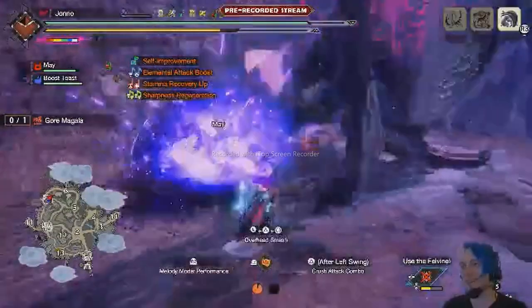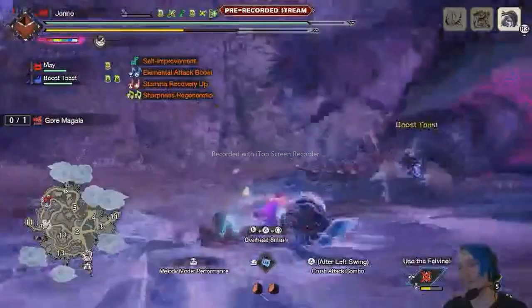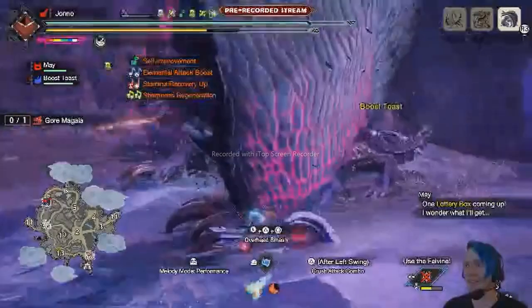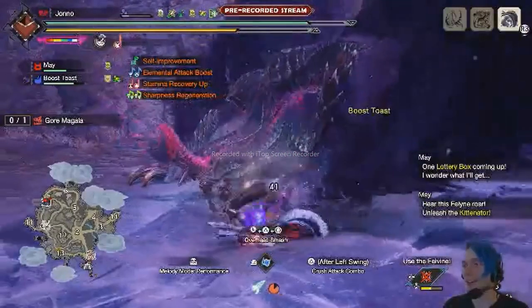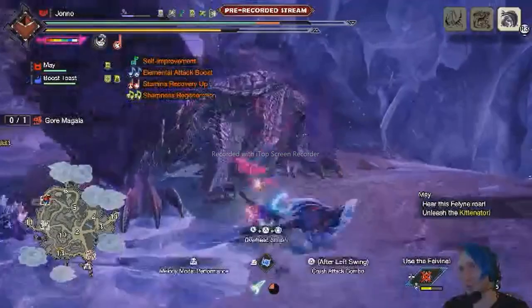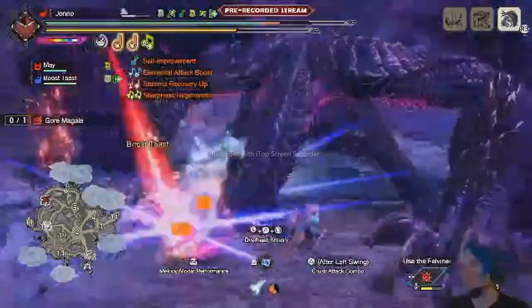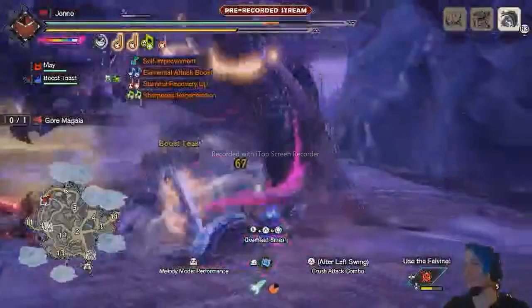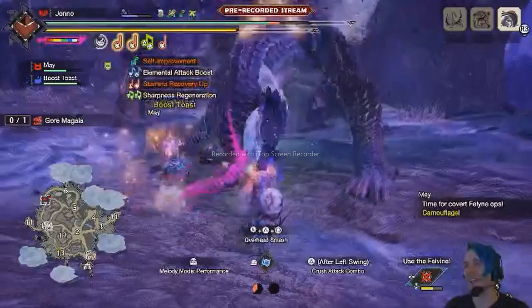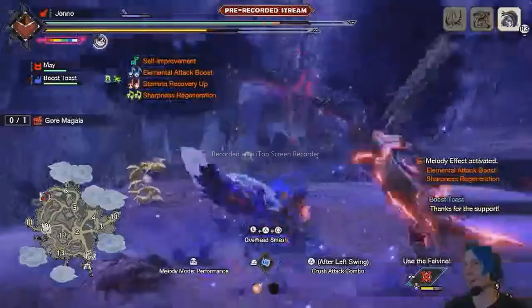Gormagala has gone full Gore now! Silk Bind Shockwave is definitely my favorite new Hunting Horn move — just the amount of hits, the stun buildup, the part damage, I love it. It makes me want to learn Hunting Horn more. What I love about Sunbreak — and also a problem for me — is I want to try so many different weapons: Sword and Shield, Hunting Horn, Switch Axe, Hammer, and now Insect Glaive looks fun too. Every weapon in Monster Hunter is like a whole new game unto itself. I'm trying for my egg attack — I need three songs or a Magnificent Trio to explode the egg for big damage. We popped it but Gormagala evaded!